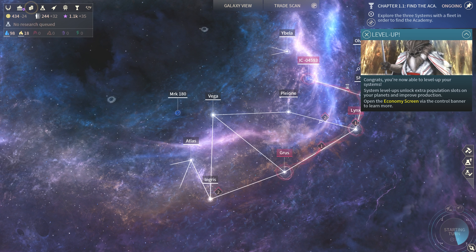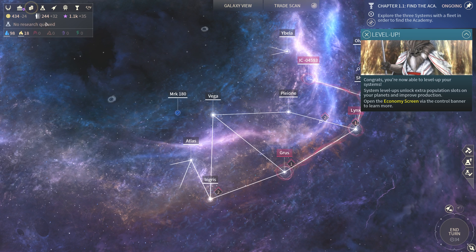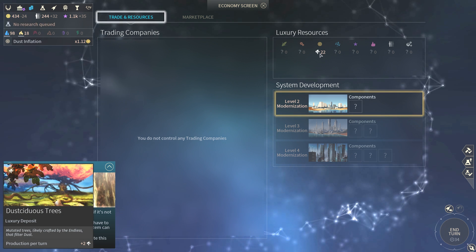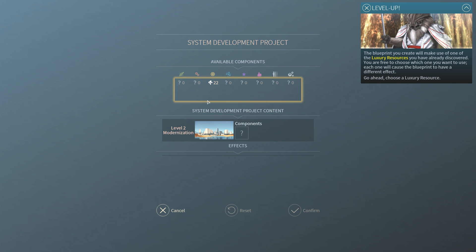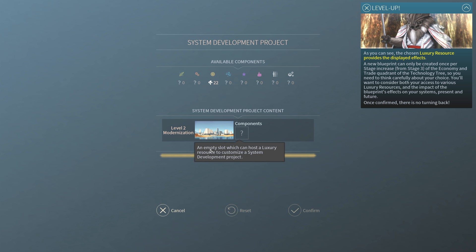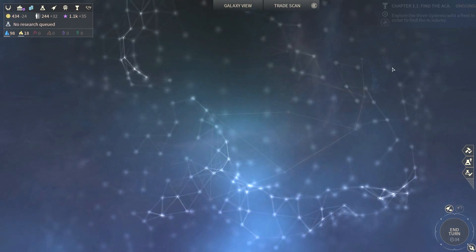Level up! You are now able to level up your systems. Systems leveling up unlocks extra population slots and improves production. Open the economy screen. Awesome — so what will we use? Problem is I only have 22 out of 25 required and I don't actually own a system with this resource, which means I can't even use it. Let's wait.